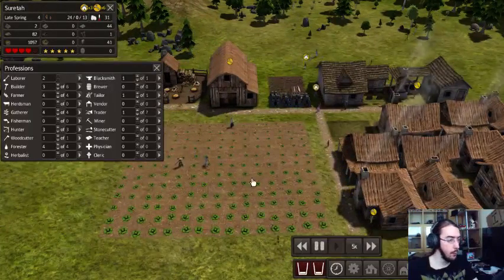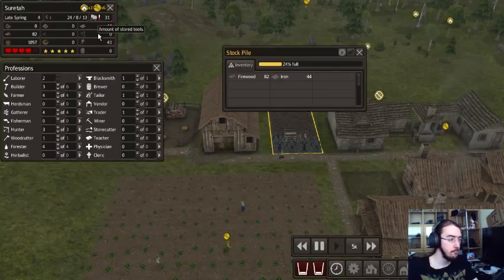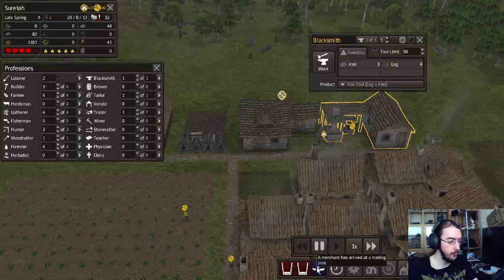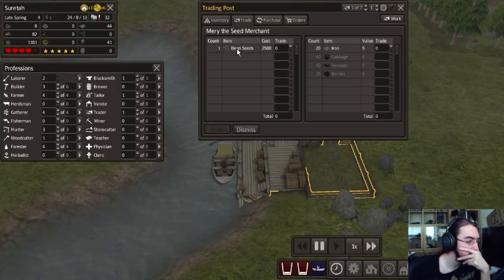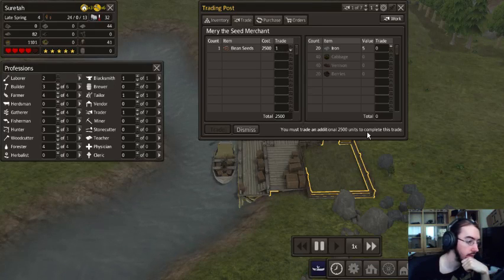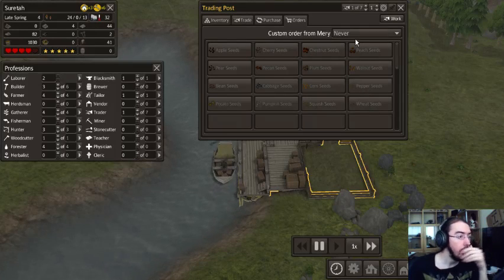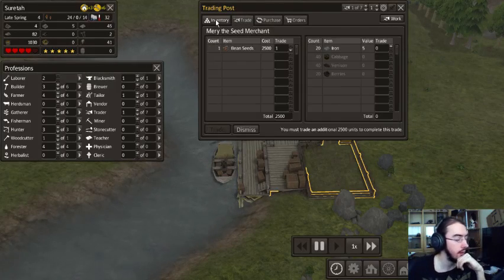Stone and iron both going down. Do we have tools yet? No tools. Are you working at all? Lock and iron — you are. A merchant has arrived! Can we trade? Bean seeds — 2,500. Oh Jesus, I have nothing which has value. Oh, I can order them as well! I can order stuff — that's cool.